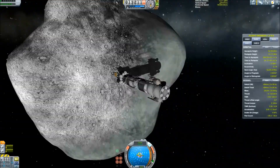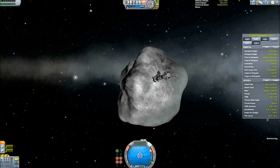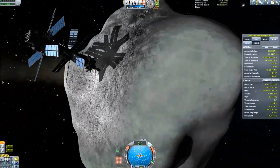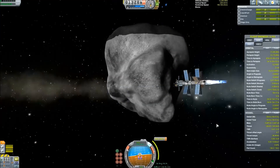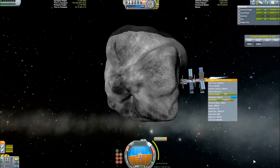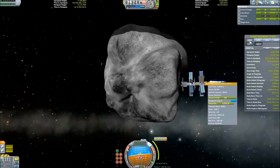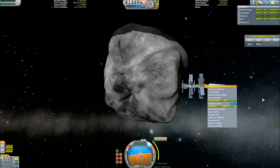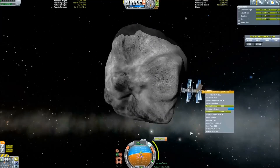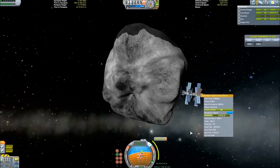I'm going to go ahead and grab on with the claw here. It doesn't quite work out the first time — I kind of bounce around — and there we go, we've got it. Extend the solar panels and let's start pushing. We're going to push, and you're going to see why I have to redesign this ship — it's not going to work. It starts rotating. I'm not that far off of my center of thrust through the center of mass — my thrust offset, I should say — it's pretty close to zero here, but it induces a spin anyway. This just is not the best craft to do it.